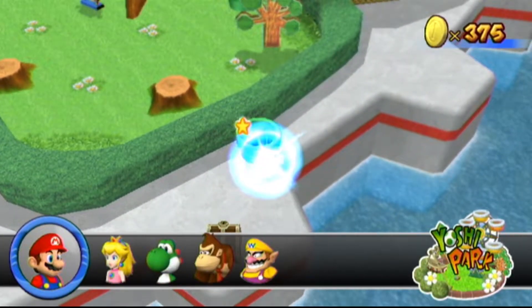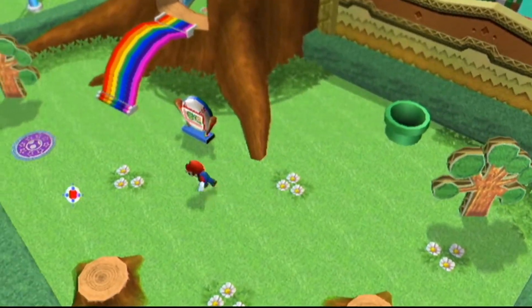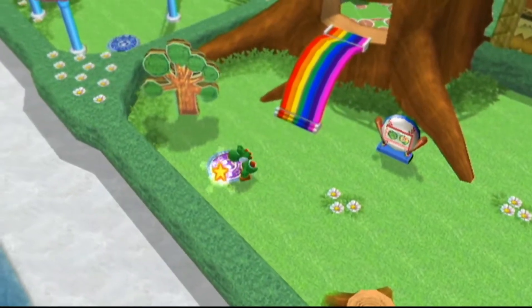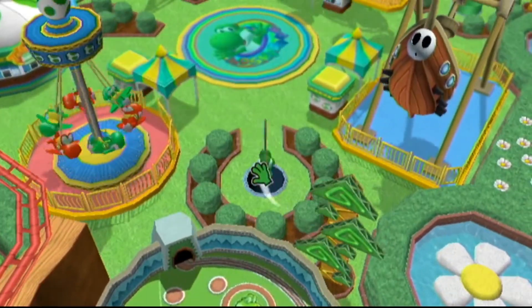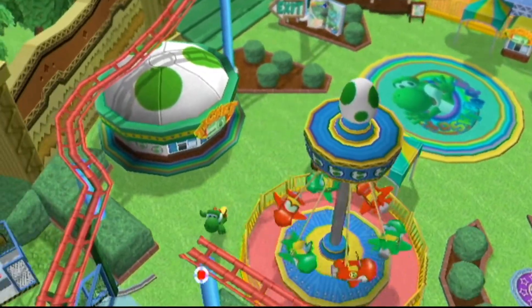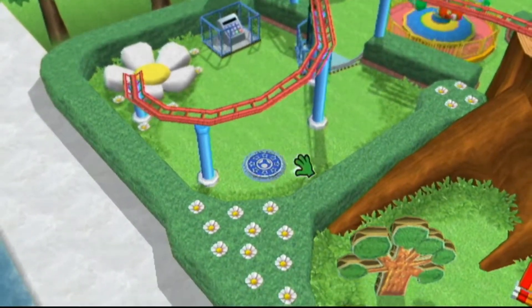We'll need to head back through the pipe with Mario and then with Yoshi. A lot of character changing here—it has this whole animation that stops you in place. You can also keep spamming the minus button. You can spam it if you accidentally go past the character you want and you'll just continue to cycle through. Instead of switching to Mario to get to Red Yoshi, we can actually head right over to this manhole.